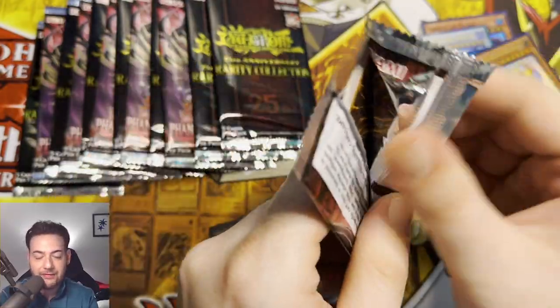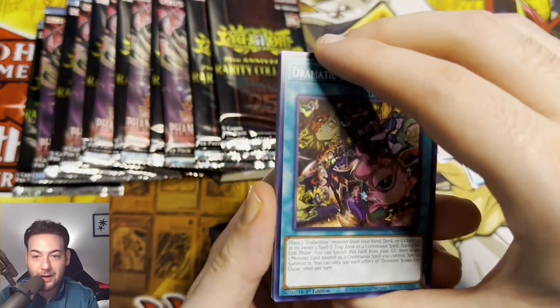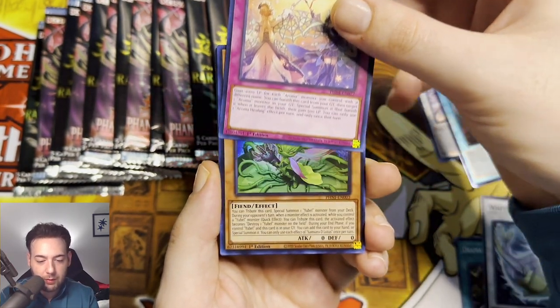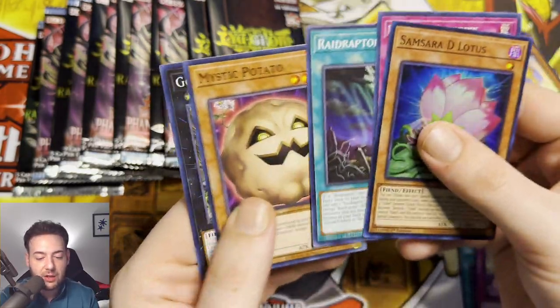Another pack of Phantom Nightmare. Are we going to pull a Quarter Century Secret Rare in this video at all, or are we going to just strike out? Materialization, White Aurora, Aroma Healing, and a Samsara D Lotus.